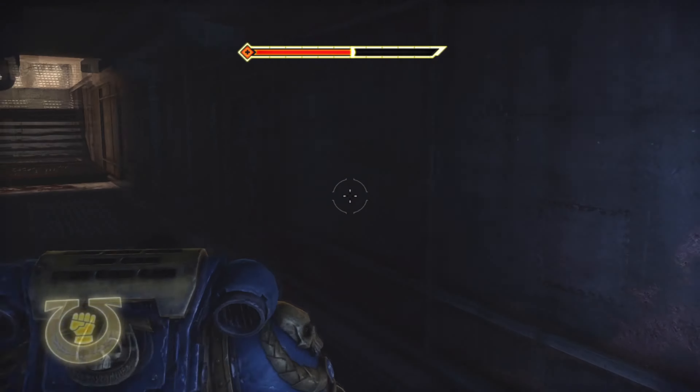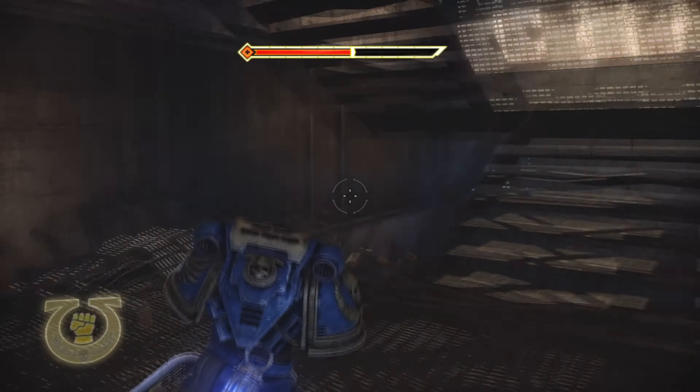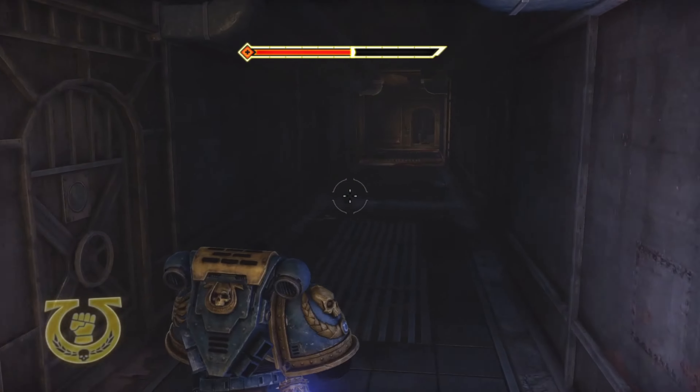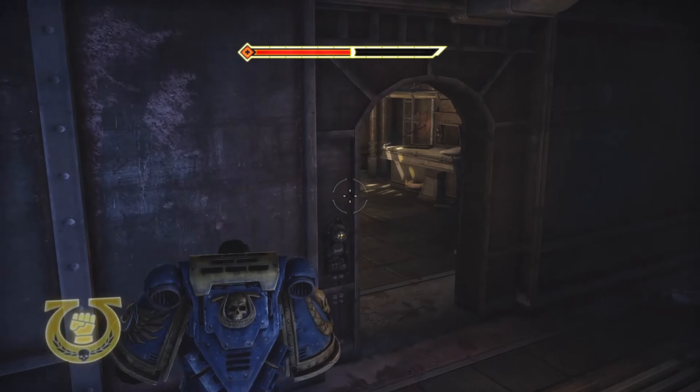From the last servo skull that we've gotten, we're just going to head on upstairs here. Just go ahead and head up the stairs and it'll be immediately to the room on the left. We're just going to look for an open room — and here it is.